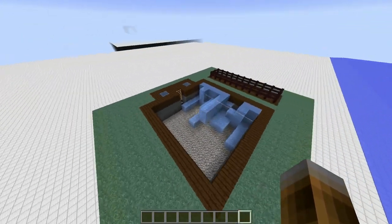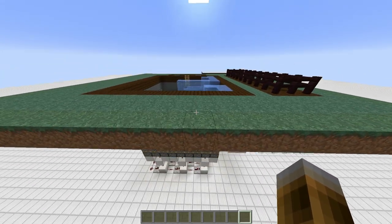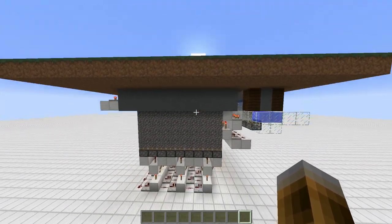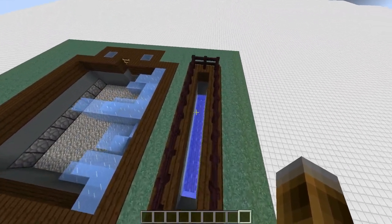This is actually a design I already made a while ago — a simple ice farm. I posted this tutorial because Doc said he was going to build something similar in his world, so I showed him this and he said, why don't you make a tutorial out of it? So let's get started and show you how it works.